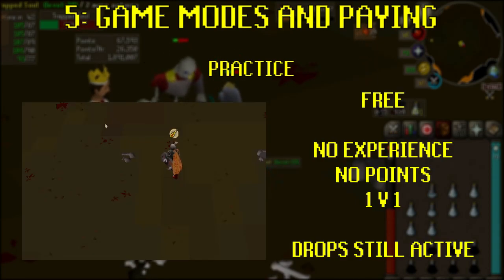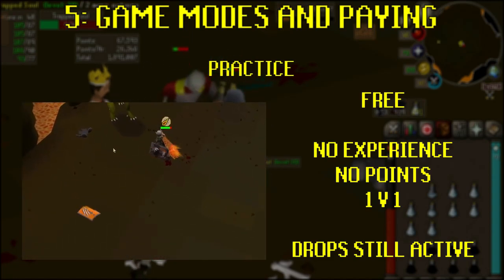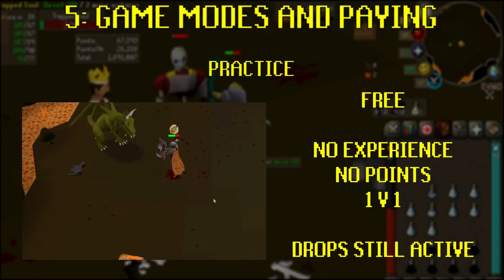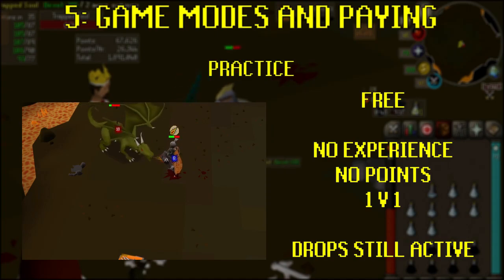Practice: this game mode is free. You'll select a single boss you've previously killed and fight it one-on-one. This mode gives you no experience and no Nightmare Zone points, so it's purely for fun. Enemies that have guaranteed drops, such as Elvarg dropping dragon bones, will still drop these things.